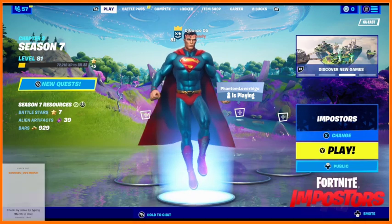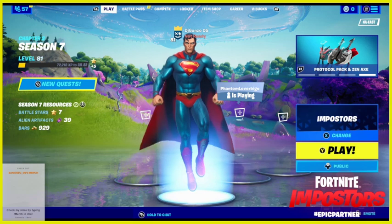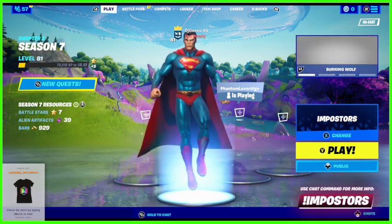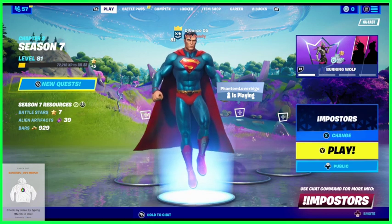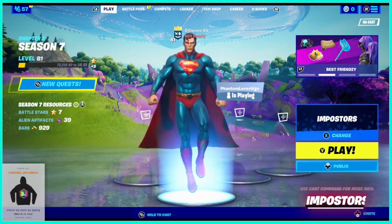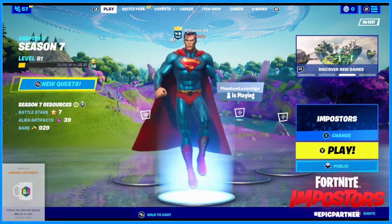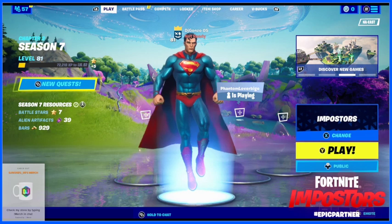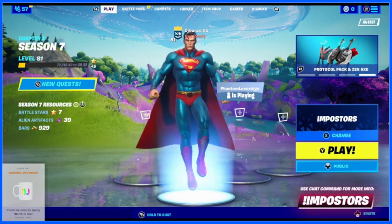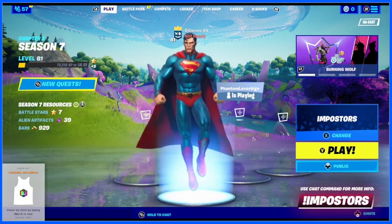Fortnite Imposters is basically a game where you play against other players. You can play either privately or not, but if you have an Epic account you can go online. Let me show you — I'm going to add a new instance and do Fortnite Imposters.